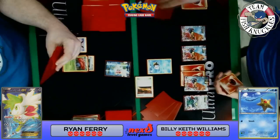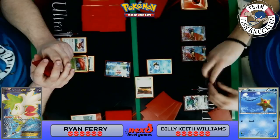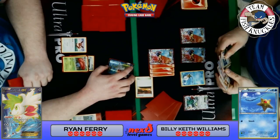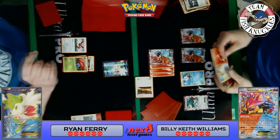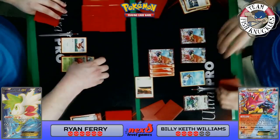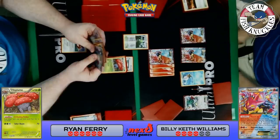Keith has a fire energy to attach. He'll probably play Sycamore this turn to try to find a Ranger for next turn or a baby Volcanion. Sycamore discards his hand and draws seven new cards — he does find a baby Volcanion, so he can put that down and Power Heater next turn. But instead we see Volcanion EX for the knockout. On Ryan's turn, Forest of Giant Plants comes down — he's got an Umbreon GX going to the bench and a Shaymin in hand setting up for one. There's a dark energy — he will be able to Strafe this turn.